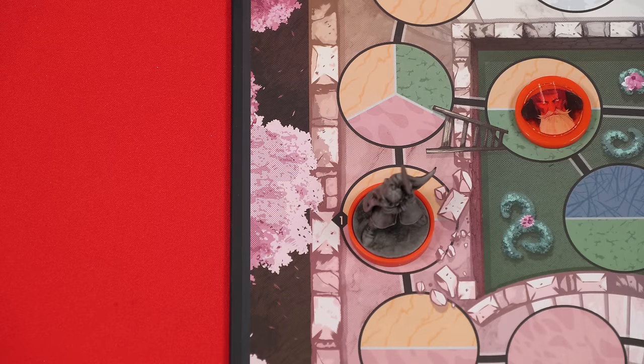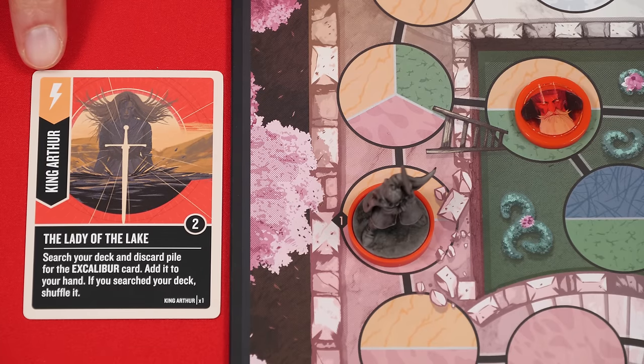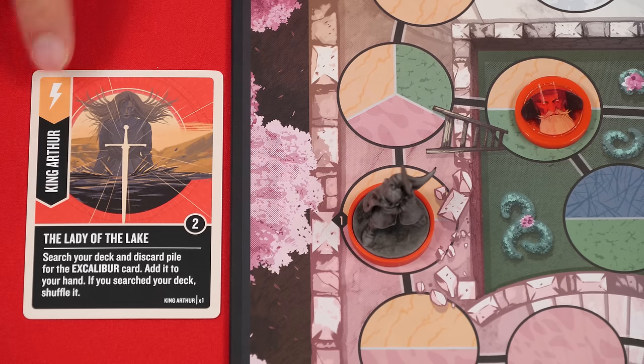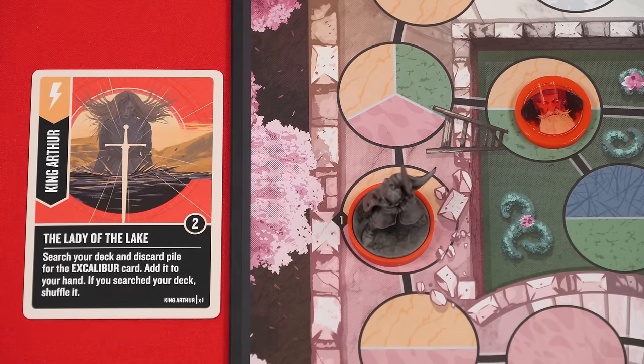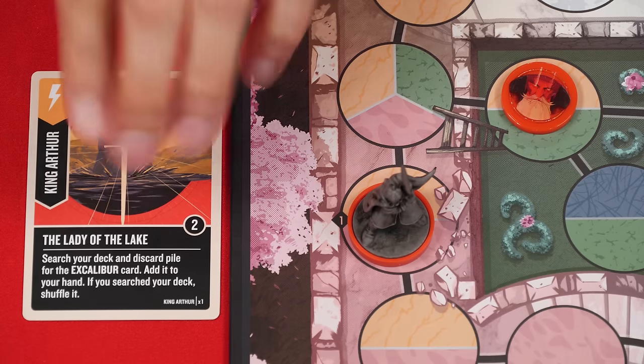Another option on your turn is to perform the scheme action. To do this, you play a scheme card from your hand — which has a specific icon in the top left-hand corner — and place it face up in front of you. You then declare which of your fighters is playing the scheme, making them the active fighter, and the one you choose must be listed under the icon. You may not play a scheme card if the listed fighter is defeated. Assuming you can play it, the chosen fighter is considered the active one, you resolve the effect shown, then discard the card face up.